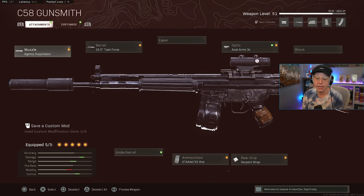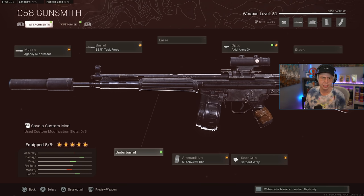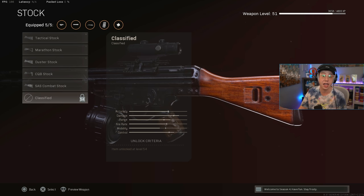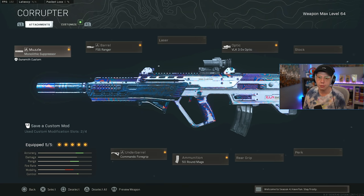For the C58: Agency Suppressor because we're using it at range, same deal with the Task Force barrel — same as the RPK barrel in terms of pros and cons, making it most effective at longer ranges. I don't think you need an underbarrel because the recoil is so easy. I go for the 55-round mag, the 3x optic, and then either the Serpent Wrap for better ADS time or the Raider or Skeletal stock for better mobility and sprint-to-fire. This setup feels just fine for a long range rifle like the C58.